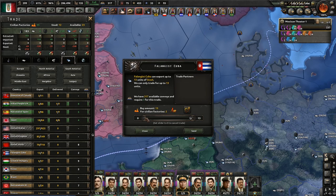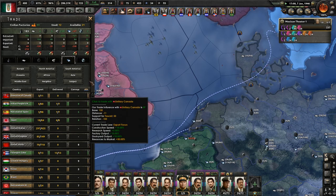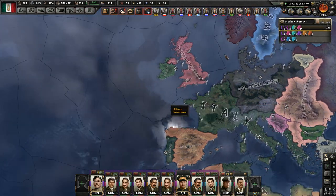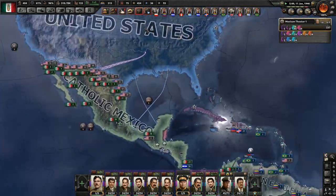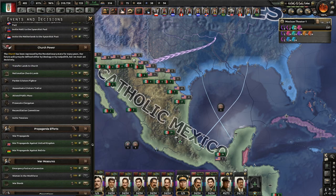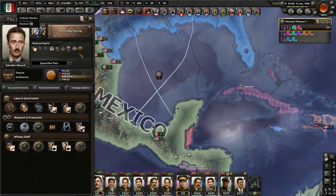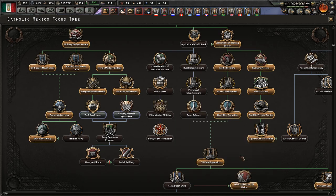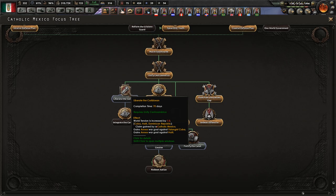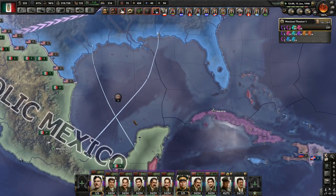Cuba, you want to send me all that steel? I'm not going to provide you military access - stop asking. I'm going to attend public mass. I think this is where we have a look at the invasion of Cuba as an option. Immediately we can go for Cuba - we could just redirect these guys.